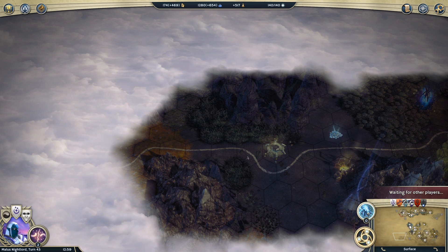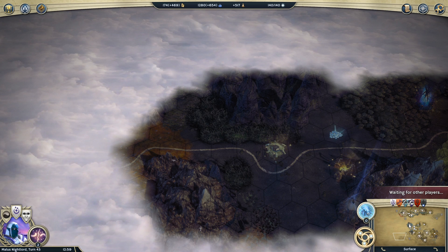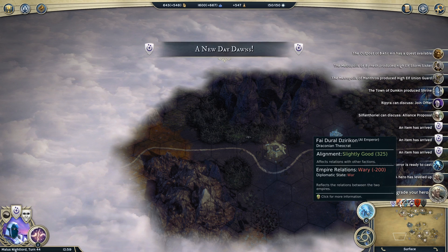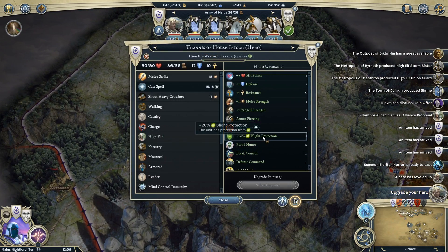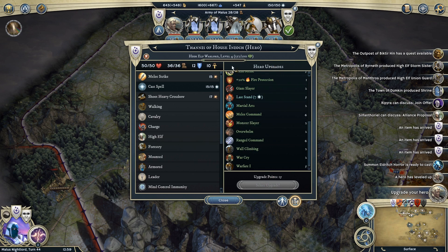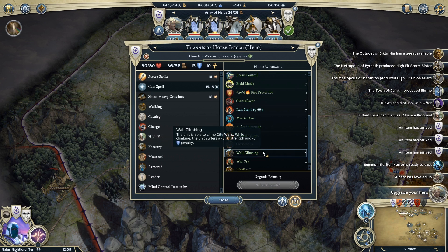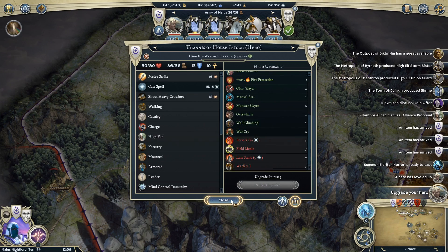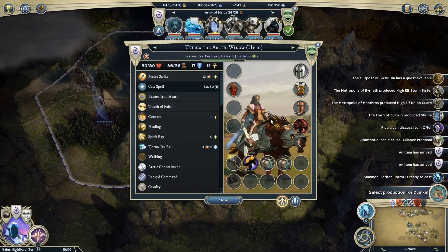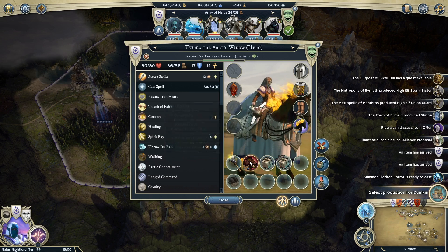We still haven't seen any of Phi Doral, who's probably further west. We did get a level up with Thannis, which is kind of cool. This might just be old upgrade points that hadn't been applied before - we'll do Range Command, Defense Command, Melee Command, just to upgrade our units. We've had some items show up. We did have a Nightmare Mount show up for Virix - I'm going to swap those out. Previously I had the Hellhound, which we'll just sell.